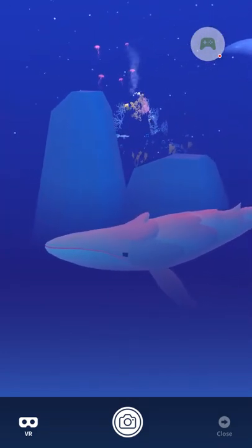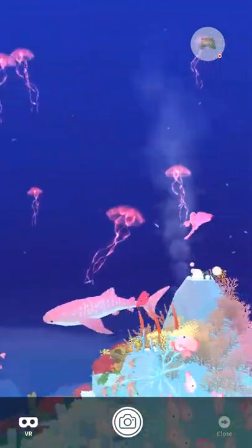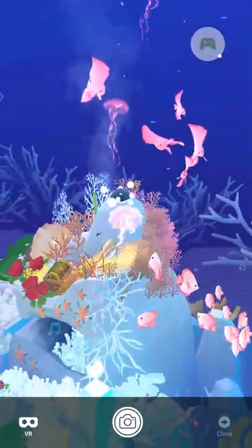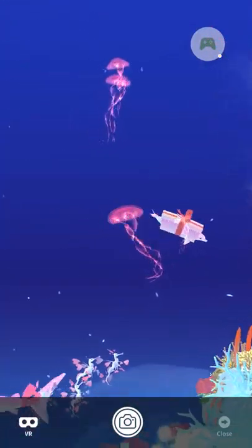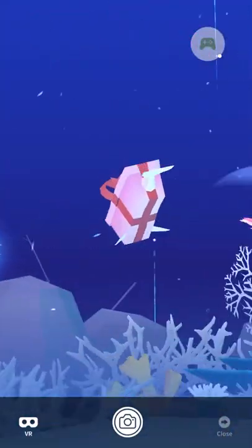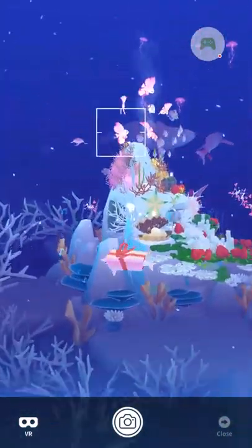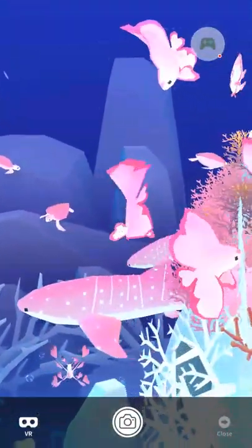My favorites are probably the Jellyfish — they're good and pretty neutral, they don't look too silly. The Gift Box Dolphin and the Gift Box Dumbo are probably my least favorites; they just look stupid.